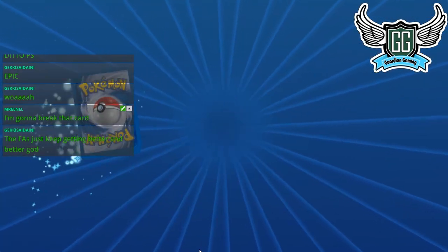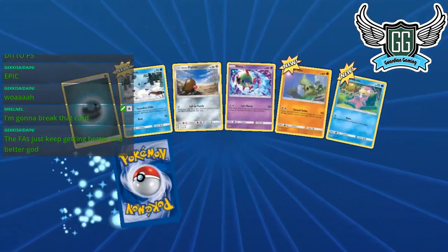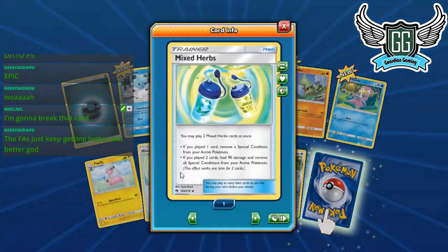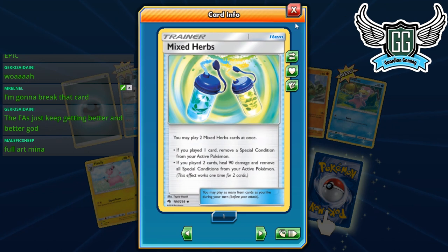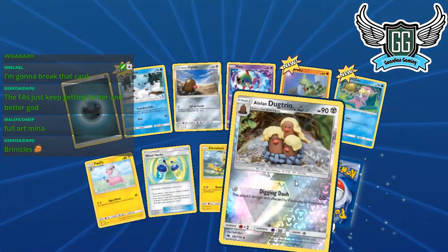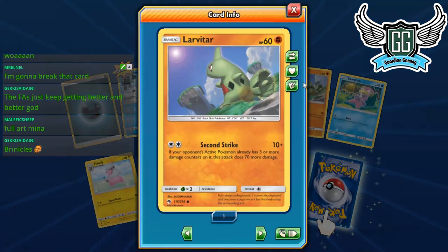Let's see if we can pull more. We got this Life Herb — I actually lost a pre-release match because of this Mixed Herb card. I was putting my opponent to sleep. If you guys saw the pre-release vlog on the channel, you know what happened. Big upset because I could have gotten more packs. We also got this Larvitar, which is the good Larvitar — needed that.